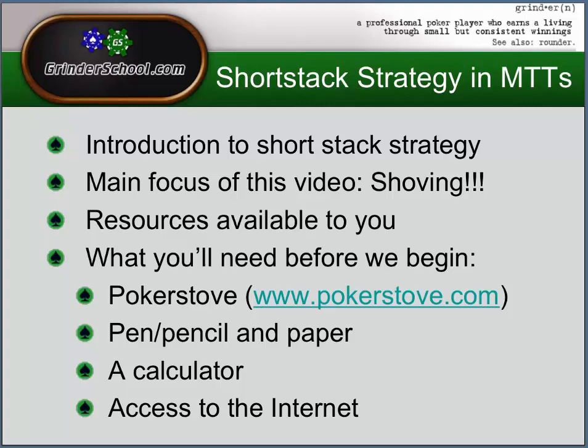We're also going to look at the resources available to you. Before we begin, you're going to need PokerStove — if you haven't already got that, head over to PokerStove.com and download that now. You're going to need pen, pencil and paper because this is going to be an interactive short where you're going to be doing the work along with me. You're going to need a calculator — any new computer will probably do, as long as it can do scientific calculations like X to the power of Y. And you're also going to need access to the internet, which if you're watching this video, you probably already have.